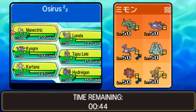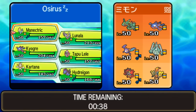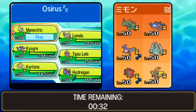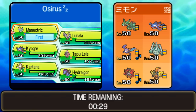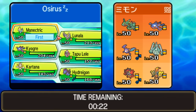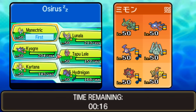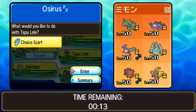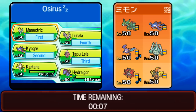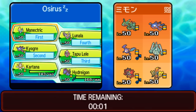Celesteela is going to provide another ground immunity to the team alongside Incineroar and Tapu Koko. So Manetric is going to be very good — it's something I want to lead here. It pressures the Crobat and Celesteela, it's got Intimidate, it helps against Rayquaza, and we pressure Kyogre with Lightning Rod before Mega Evolving against that Tapu Koko. I'll go Kyogre and Lele in the back, Lunala way back. Kartana and Hydreigon probably not needed here — that's a good selection, so we'll go with these.